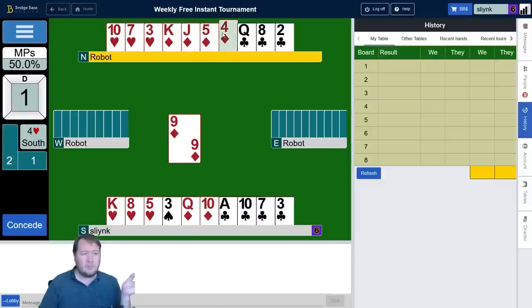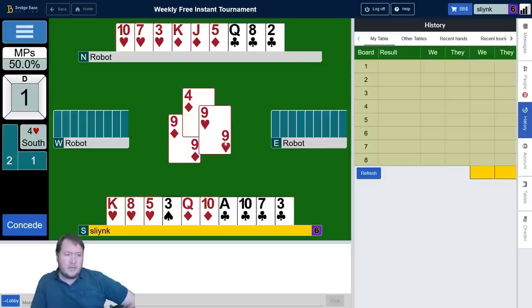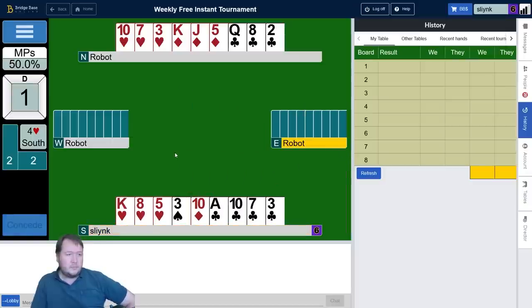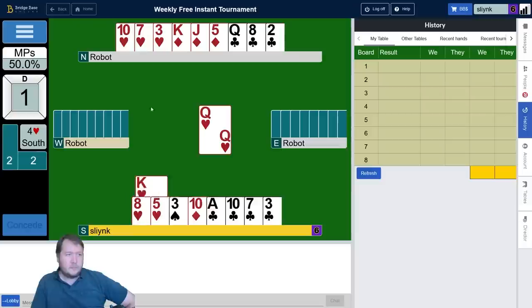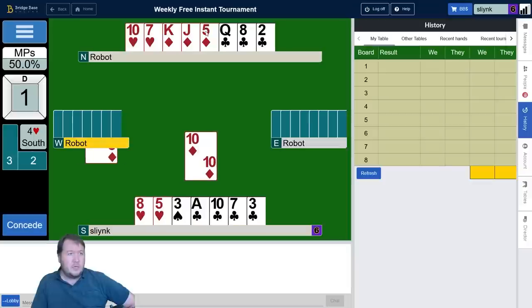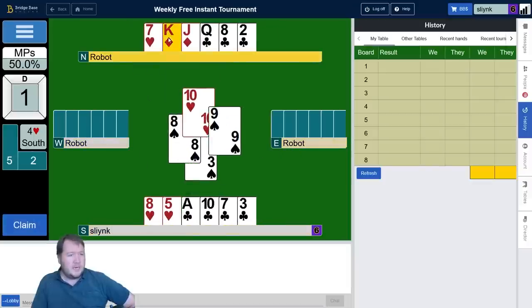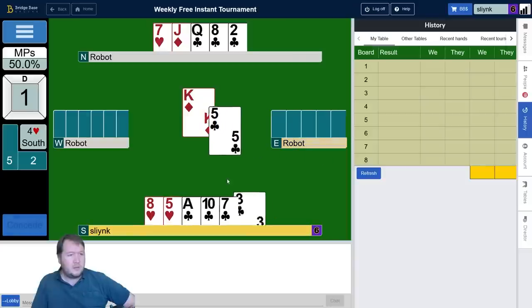West led low from presumably three. So I've found the nine, but I think hearts are now breaking. They trumped in with a natural trump trick, so that one's okay. From here I can make it pretty comfortably. I can play the ten of diamonds, ruff a spade, and then just dump two clubs. If there's a singleton king of clubs, I'll be okay — eleven tricks.